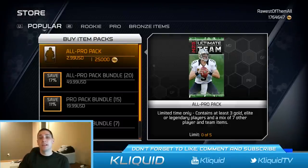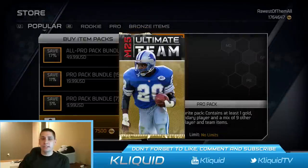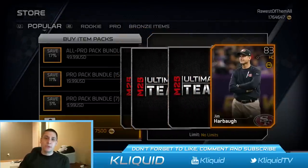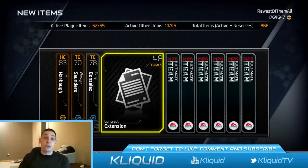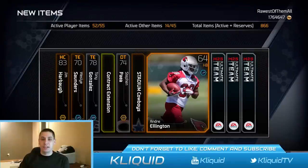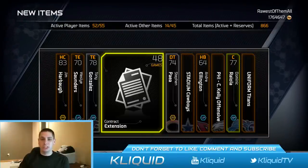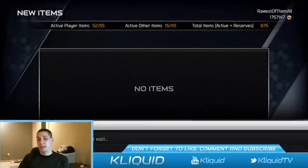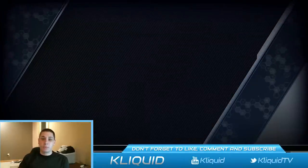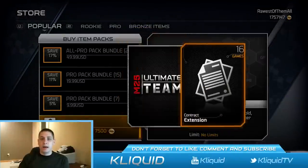Let's get into this pack opening — going with pro packs first. First one here, 7,500 coins, and we are looking for expensive cards to try and make our money back. Hey, there's a gold contract extension — I appreciate those, not much value. Dominique Raiola is our gold card, so nothing really good here in this pack.